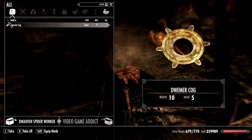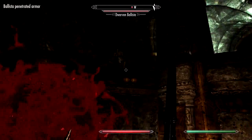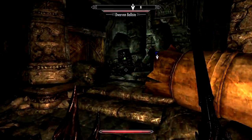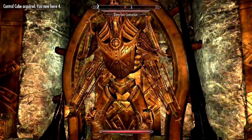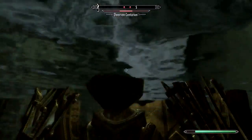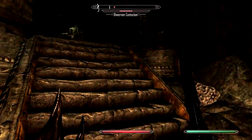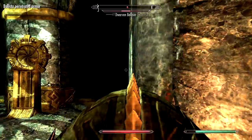Bye-bye glowing worker. Here we go to get another cube — shit, die centurion. Shit, I can't attack him in the water. Dwarven Ballista, this is new.